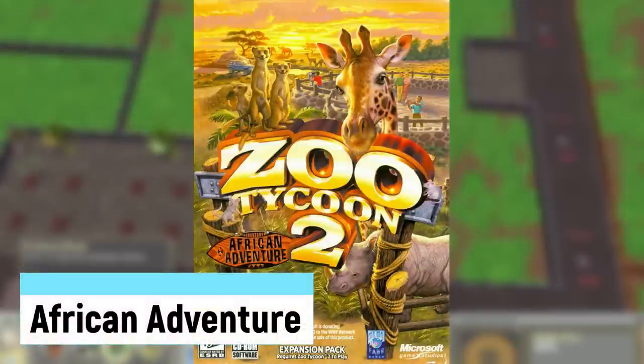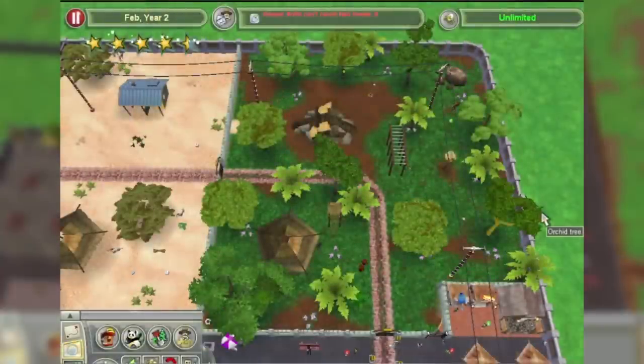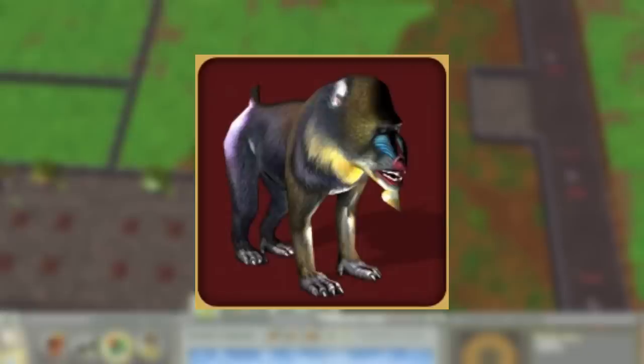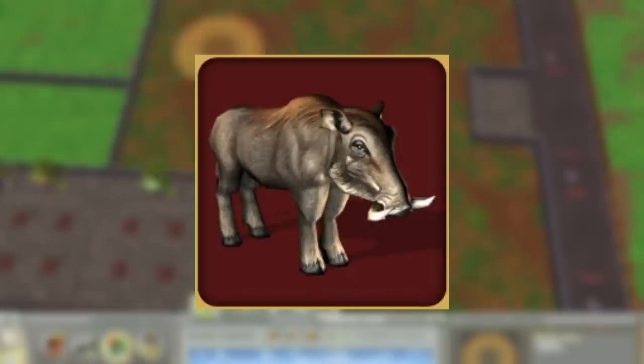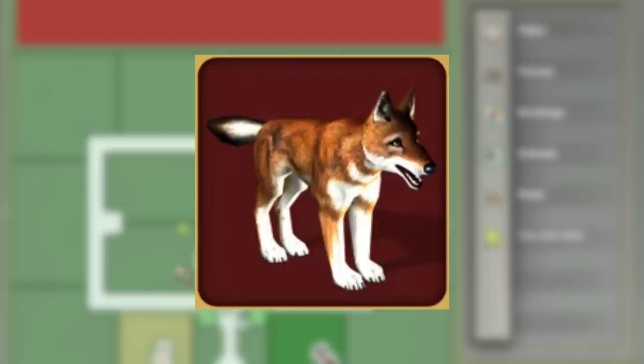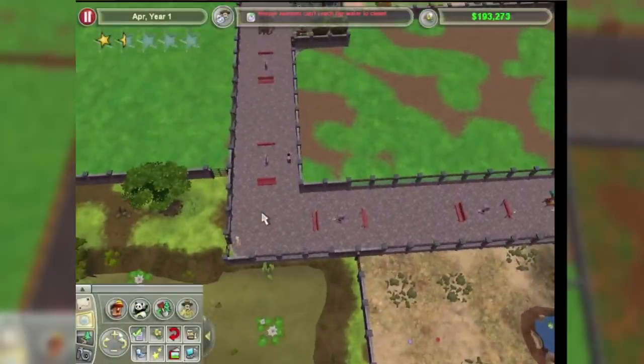African Adventures was another expansion, released on May 16th, 2006, focused on African safaris and new creatures. A lot of them were ones I'm surprised weren't in the base game, like the Mandrill, Wildebeest, Striped Hyena, and Common Warthog. They also included interesting new animals like the Caracal, Nile Monitor, Ethiopian Wolf, Meerkat, and Gelada. Besides that and some new themed objects, not much else was added.